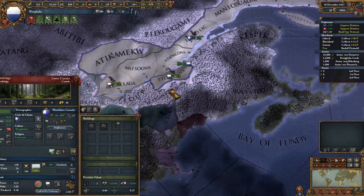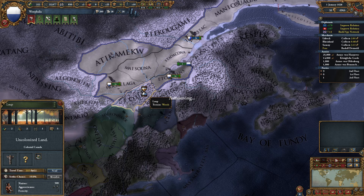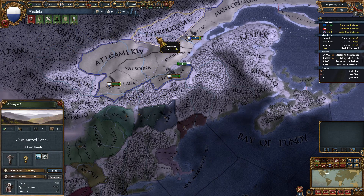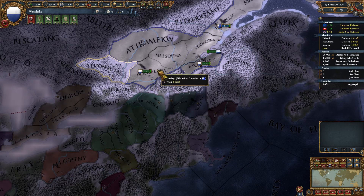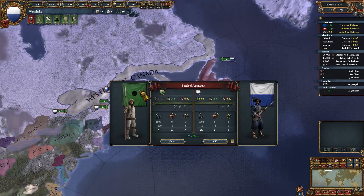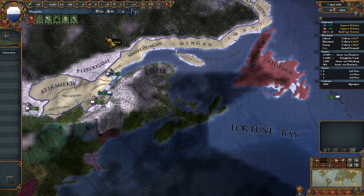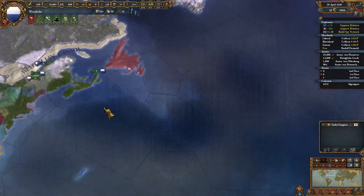We finished these colonies over here as well. I do have one colonist left that we could send into the wild - this province with 6 development looks to be the richest, so we'll send you there. He's got several provinces now that he's working on. Westphalian Canada is providing me that extra merchant with 10 cities.